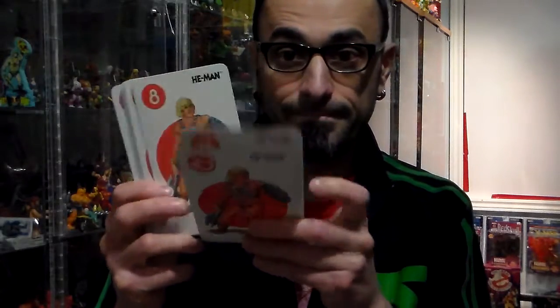After Teela, you have He-Man — he's in red. You only made four characters in this game, and they never made other characters. You have He-Man, numbered ten down to one.